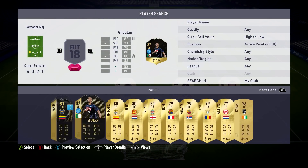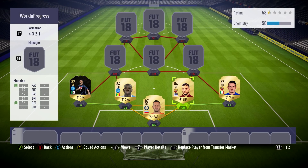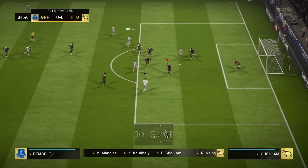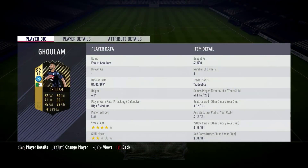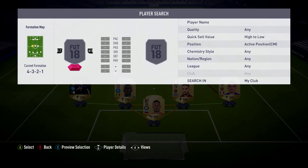Over at left back, we have got inform Gollum — I think that's how you pronounce his name. Also, if you guys want to copy the chemistry styles on screen, go ahead and do so — all of these tips were given to me by Ryan, so a massive shout out to him. He's got 82 pace and with a shadow chemistry style, that increases his pace and defending. He's a pretty solid player with a very decent left foot on him — he's got a ridiculous long shot as well.